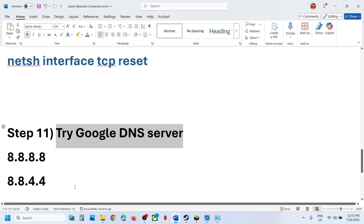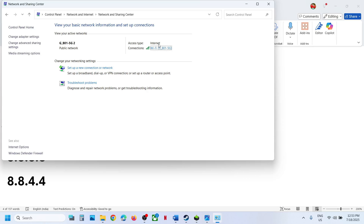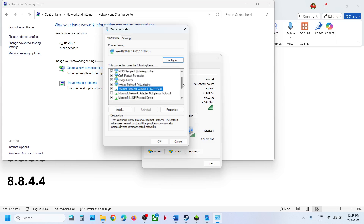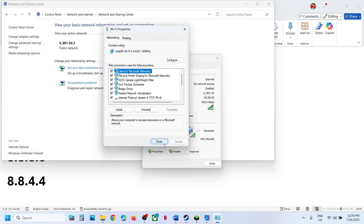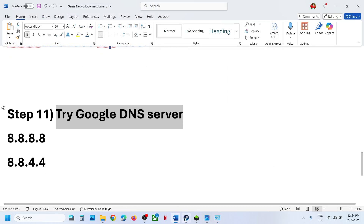The next step is to try Google DNS servers. Type Control Panel in the Windows search box. Go to Control Panel, Network and Internet, Network and Sharing Center, and click on your network. Go to Properties, select Internet Protocol Version 4 (TCP/IPv4), and click Properties. Select Use the following DNS server addresses. For the Preferred DNS server type 8.8.8.8, and for the Alternate DNS server type 8.8.4.4. Put a check on Validate settings upon exit and click OK, then launch the game and check.